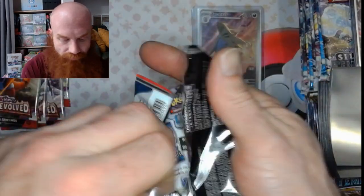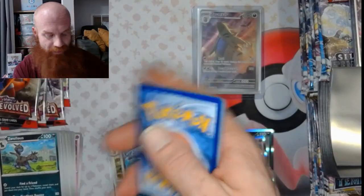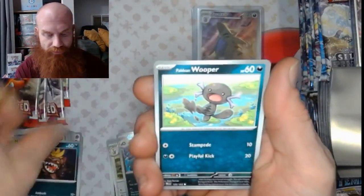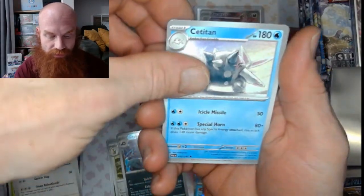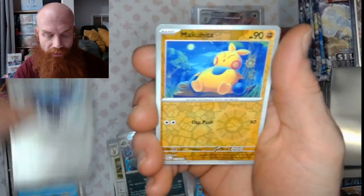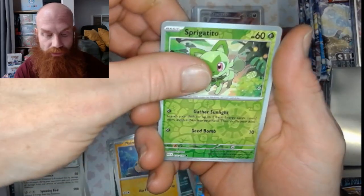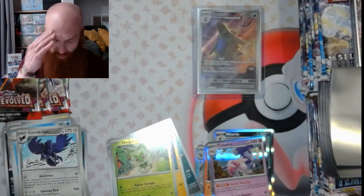Alright, that pack was not fire — we'll give it another shot. Got that colorless energy. Nimble, Maschiff, Wooper, Slakoth, Mousetrap, Titan Corviknight, Makuhita, Sprigatito reverse, and a Boss's Orders holo trainer.